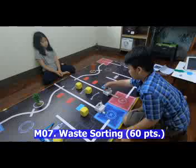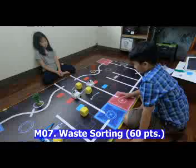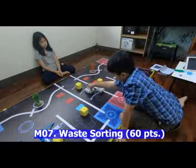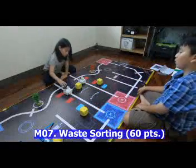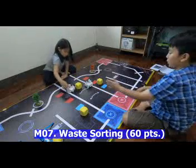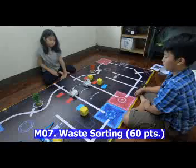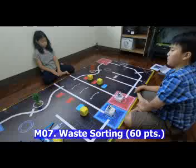The robots go back to the middle and identify the next color as red, so one robot steps back to let the other move the cube to the red side — another 20 points. Then they continue and identify another cube as red, moving it to the red side for another 20 points for both teams. They then return to the starting area. That's Waste Sorting.